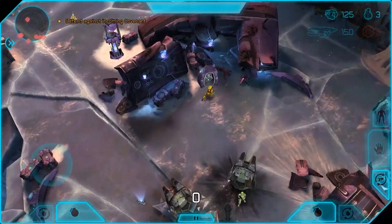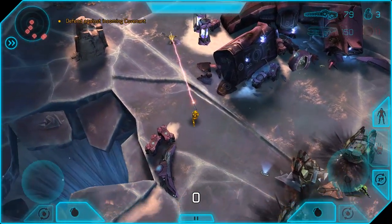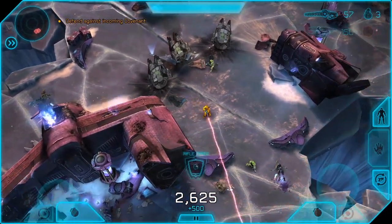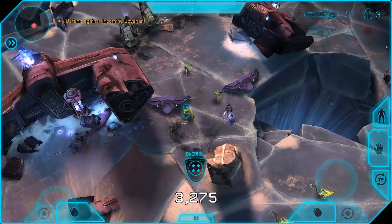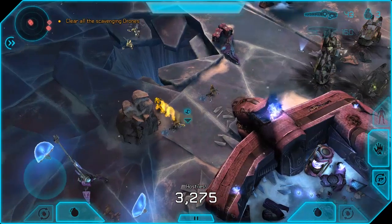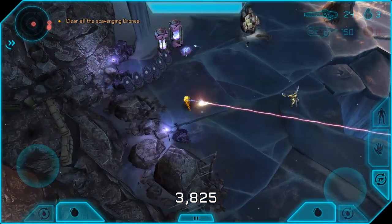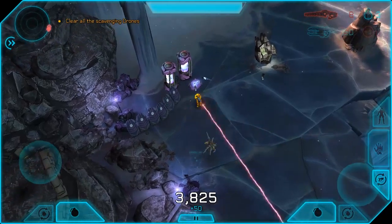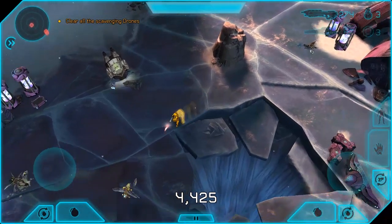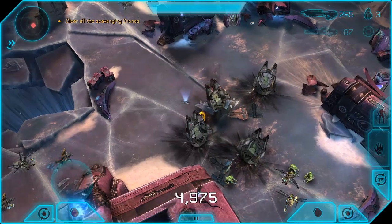Having secured a safe landing zone at the Glacial Perch, Davis moved to regroup with a second platoon of Marines whose pods were coming down among dozens of crashed Spirits. These Spirits were destroyed from orbit by the Eminent Domain, just as the ship itself was destroyed. Davis and the Marines found Covenant infantry swarming from the wrecked Spirits, angry and looking for payback. It sounds like the Eminent Domain was a big UNSC ship that got blown up but took out a lot of ships with it, and we're seeing that wreckage on the battlefield.